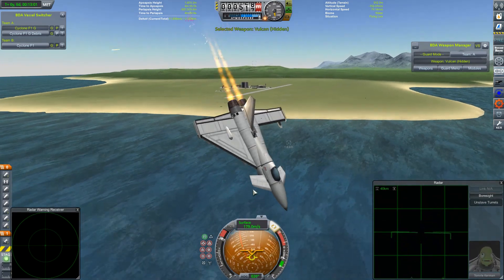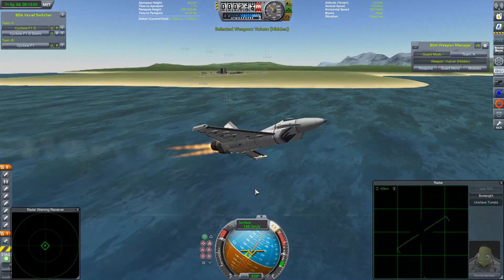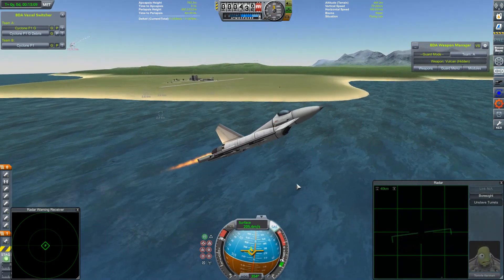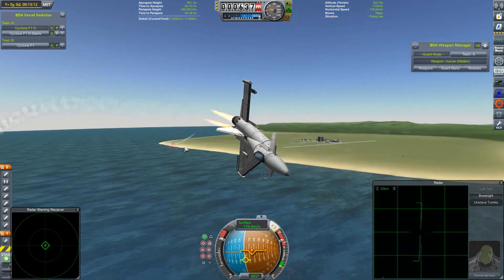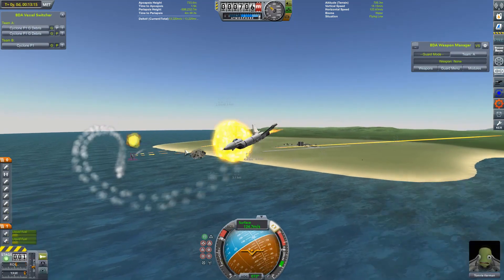We got to see those guns in action, but I think the moral of the story is — Tomri just about avoids crashing into the ocean — the moral of the story is there's a reason we don't equip craft with just massive gun loadouts like that. But that's not going to stop me.